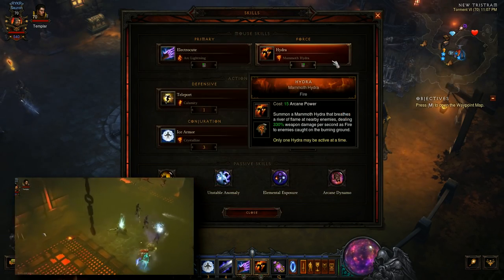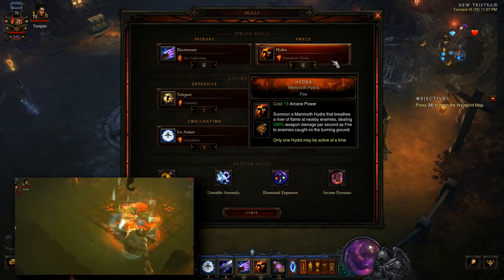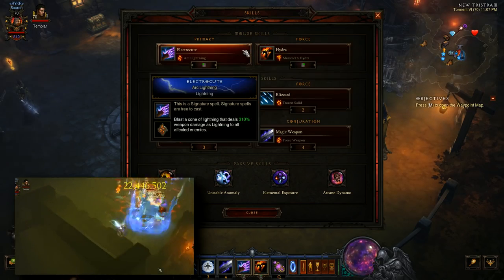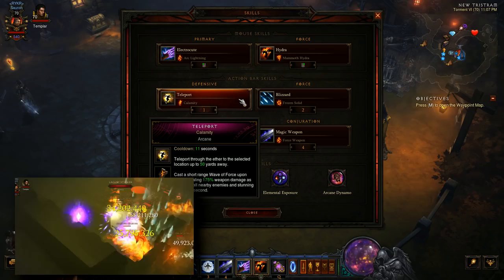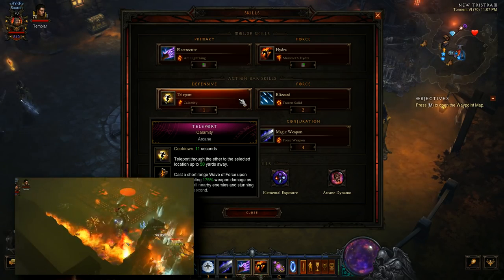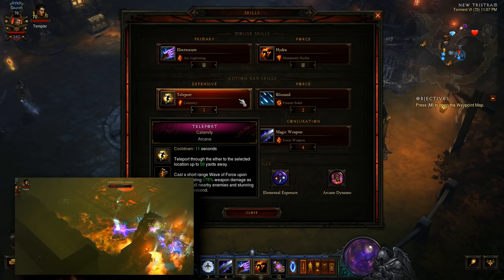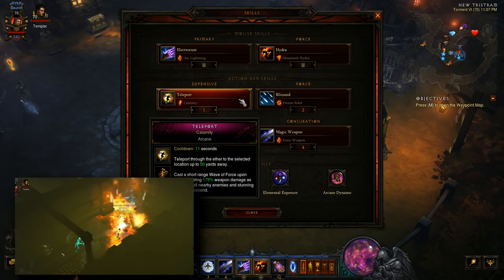Next we have Hydra, Mammoth Hydra — that's gonna be your source of fire damage. We're looking to hit all four elements: Lightning, Fire, Cold, and Arcane. Our arcane damage is actually gonna come in the form of Teleport Calamity. The Calamity rune casts an arcane wave of force wherever you teleport, so you're actually gonna be mostly teleporting offensively.